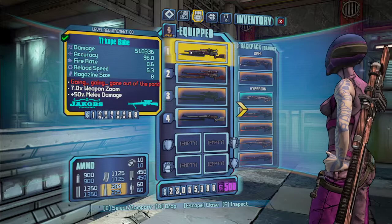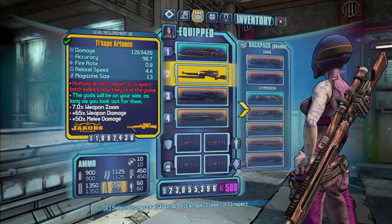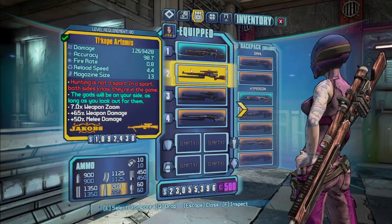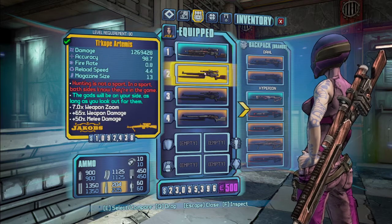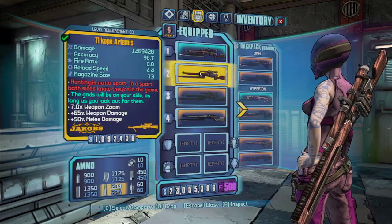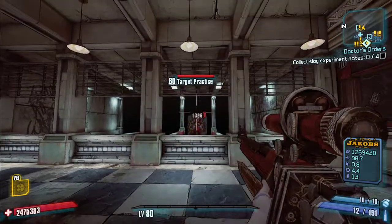That's the Babe. Next is the Artemis. You see the flavor text: 'The gods will be on your side as long as you look out for them.' It's got a very slow fire rate and actually a faster reload than most Jakobs snipers. The base damage is pretty standard for a Jakobs sniper.